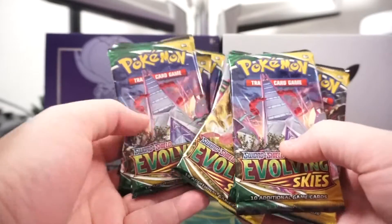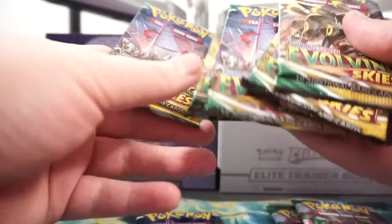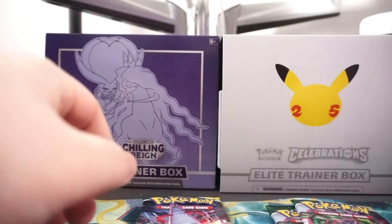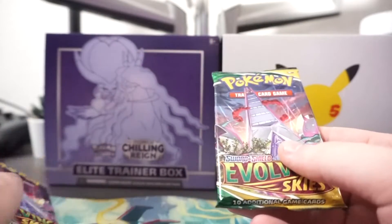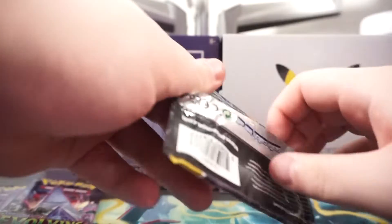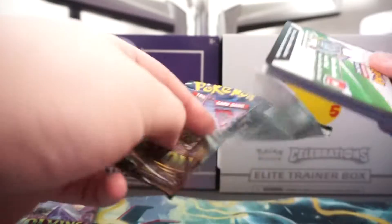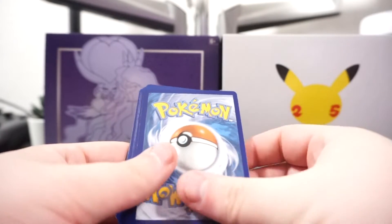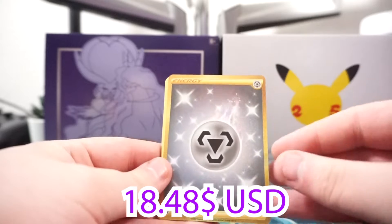So we get eight Evolving Skies packs. Requas is my favorite so we're gonna do the building boys first. I've been opening a lot of Evolving Skies and I still haven't got any of the — god, why won't you open? There we go. I always rage at packs. Four to the front, boys — I really want an alternate art evolution.